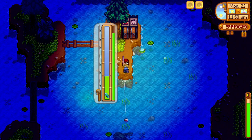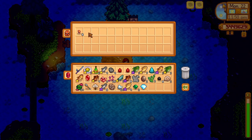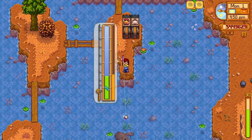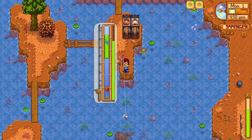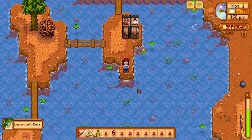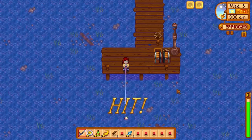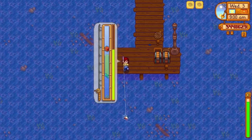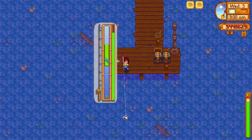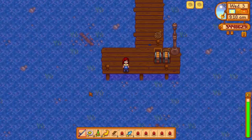Now, on to the bait. There are currently four types of bait in the game. There is regular bait that just increases the chance of catching fish, wild bait that gives you a chance of catching two fish at once, and magic bait introduced in the latest update that allows you to catch any fish during any season or weather. And then we have the magnet. I thought the magnet was a fishing tackle, but it's actually considered bait. Magnets will further increase the chance of finding a treasure chest by another 15%, bringing us to a 50% chance.